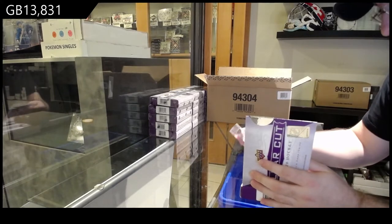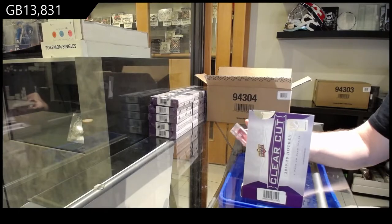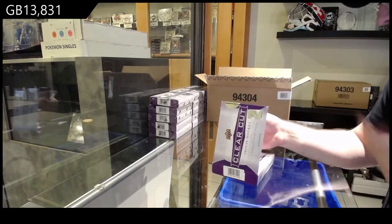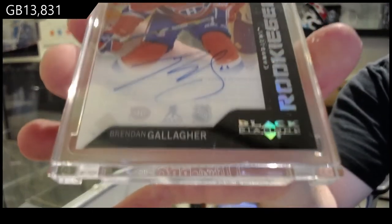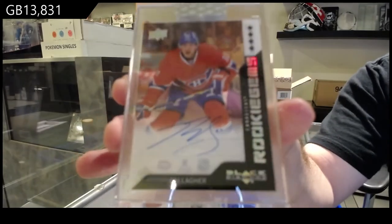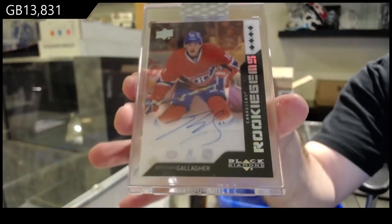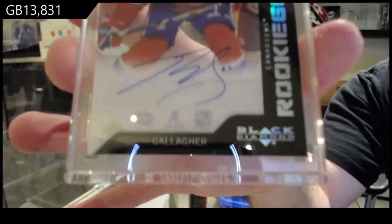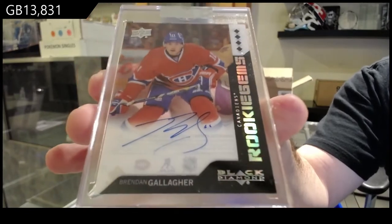Wow, those are pretty — it's the first one I've seen of these ones. We've got a Rookie Gems quad diamond auto. I don't know if we want to call these retros — I guess for the Montreal Canadiens, Brandon Gallagher. Gallagher — Rookie Gems diamond retro, I guess we'll call it.